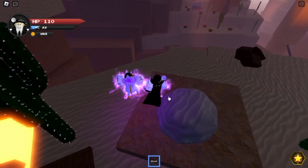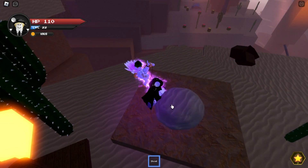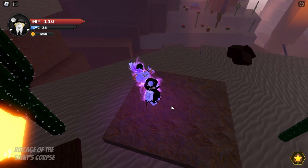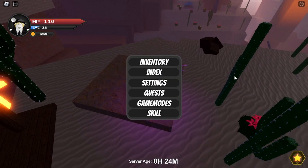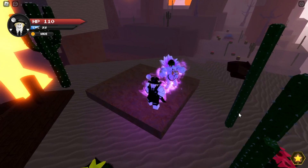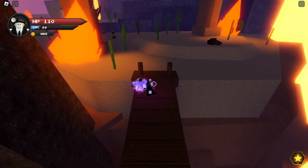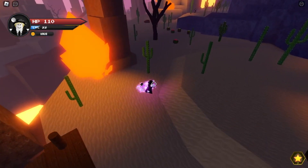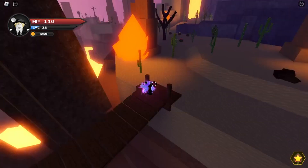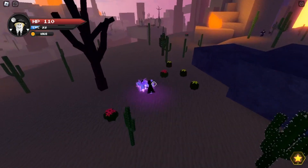What you want to do is take the shovel and just click on the sand repeatedly. It takes a minute. And there you go — Rib Cage of the Saint's Corpse. You use this to get D4C. Now, to get D4C Love Train, you have to do the same thing — mine the sand piles. But it's way more challenging because it has a 1 in 50 chance of giving you the heart.